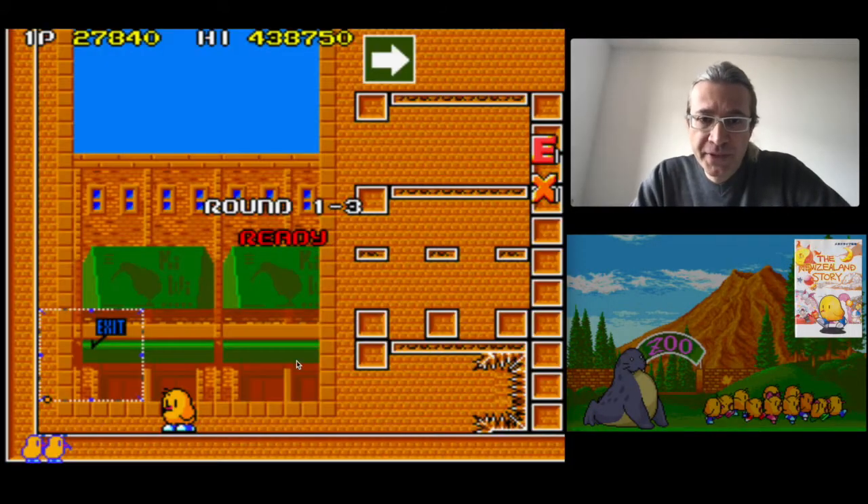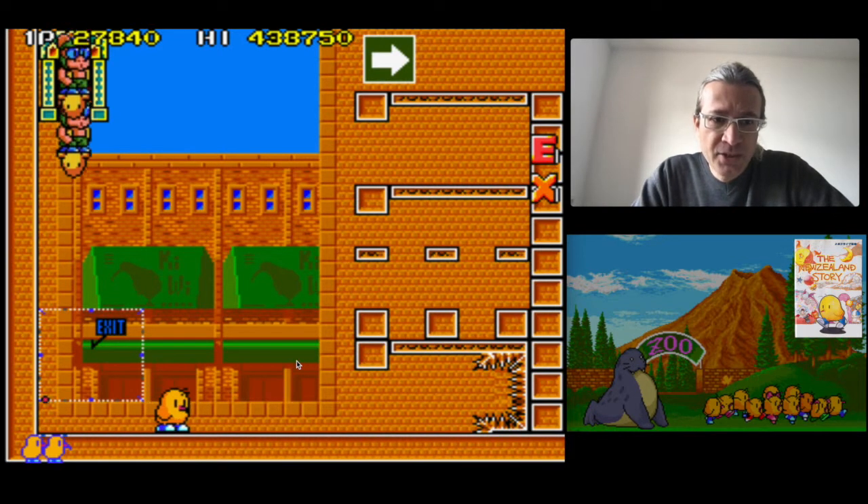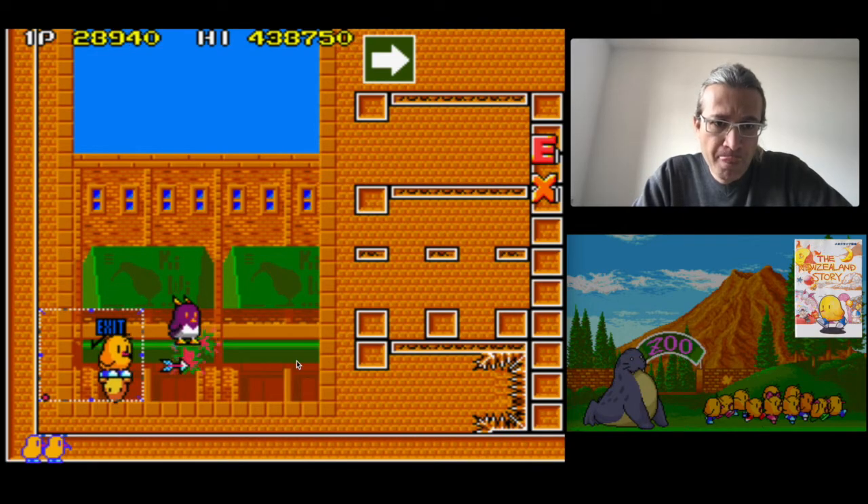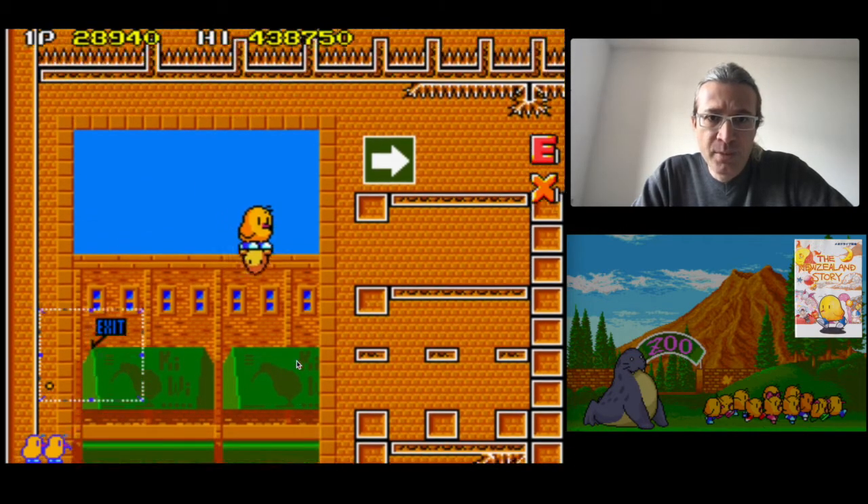Now we go for level 1.3, and I'll show you there are two different warps in this level — we're gonna see both.